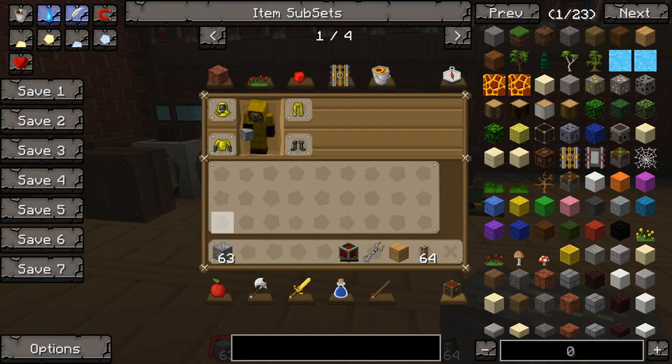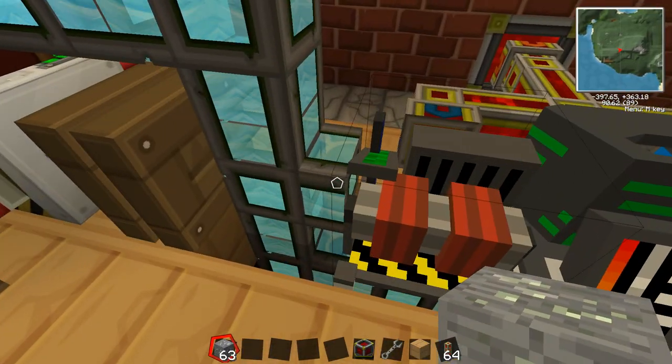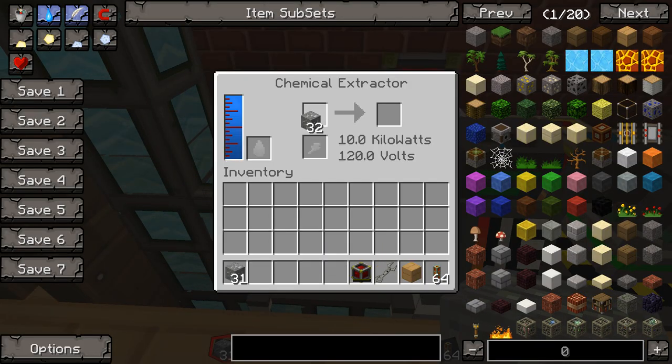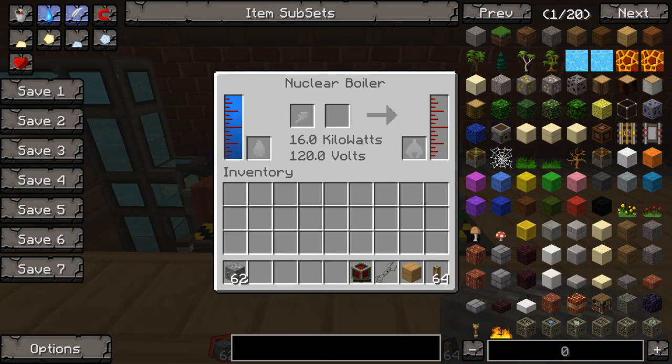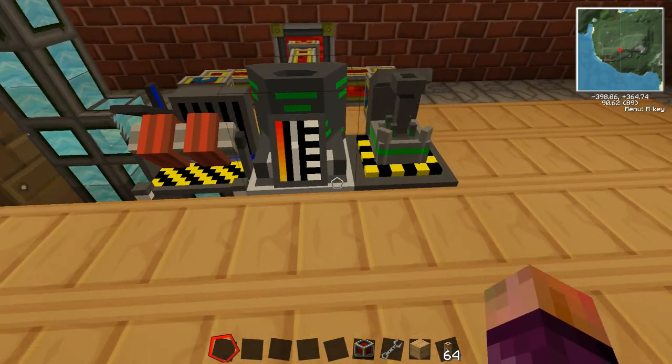Now you need some uranium ore. What you do is put your uranium ore into the chemical extractor, which turns it into yellow cake. You can also just use a nuclear boiler and put uranium directly in — it will turn your uranium into uranium hexafluoride. You can't really see it there but it transfers automatically into the next machine because they're next to each other.